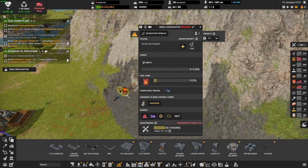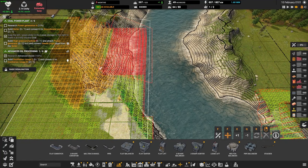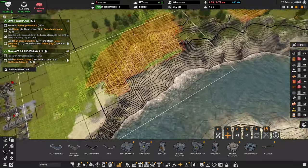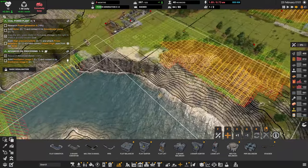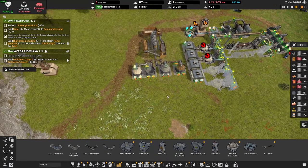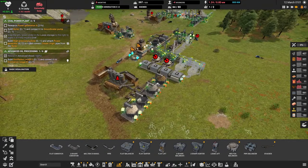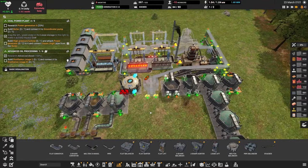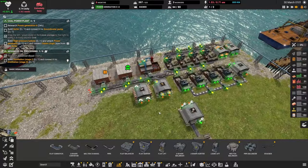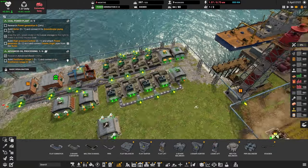Are you guys prioritizing coal? You're not. Let me clean this up — I don't want the trucks dumping on the shelf, I want them dumping for that bridge. Please dump on the bridge, not on the shelf there. Get the coal for the copper, get the copper for the electronics, get the electronics for the maintenance — and then we'll be okay.